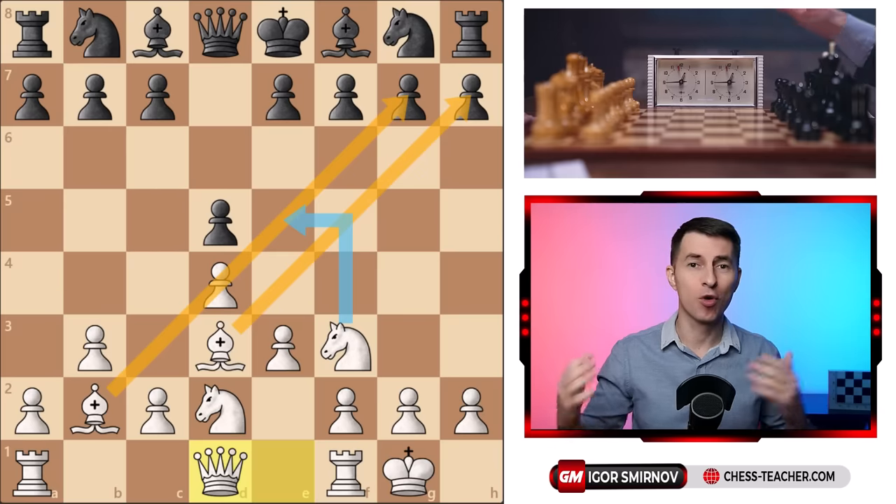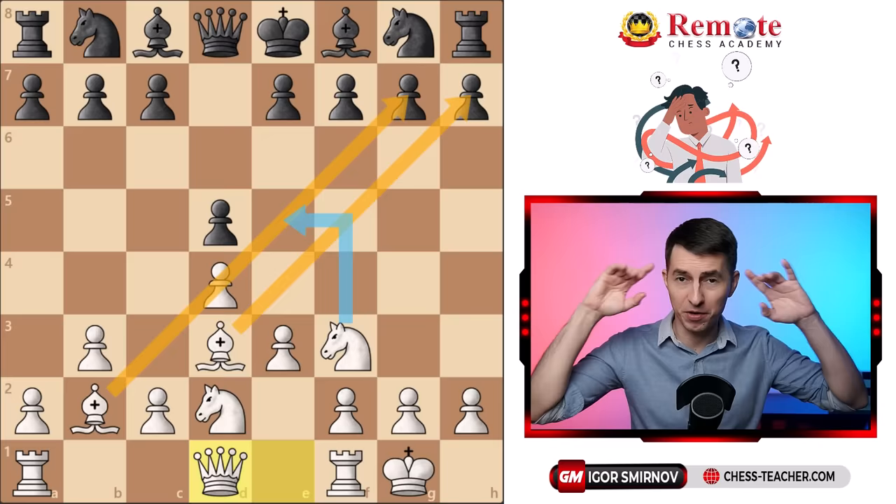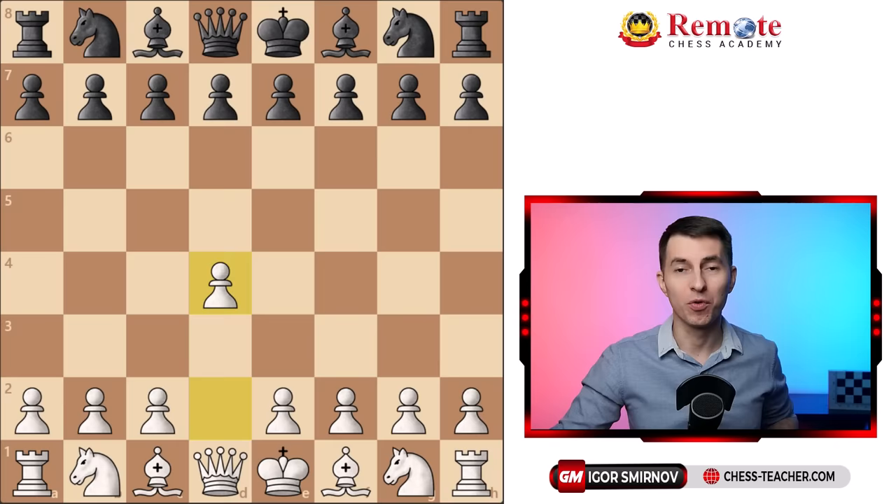If you're going to play an important chess match, but you partied all night long and forgot everything you ever knew about chess, here's how you can still win. You start off with a queen's pawn move, pawn d4, and by the way, this is one of the most underrated chess openings.